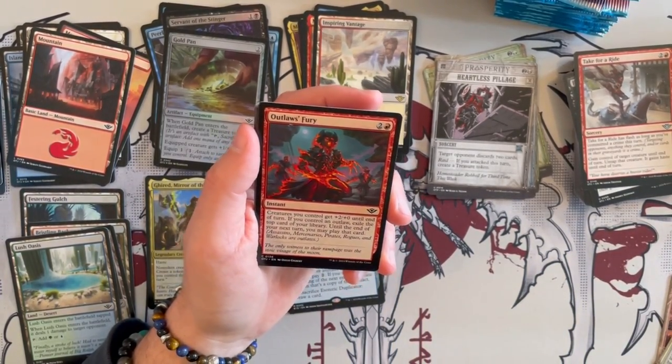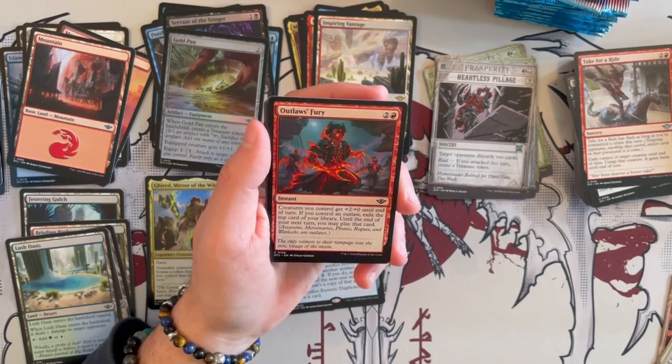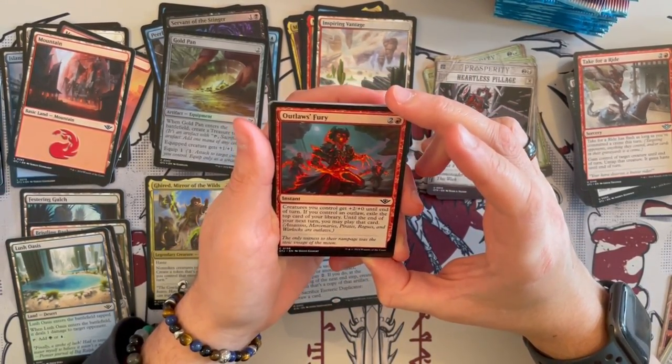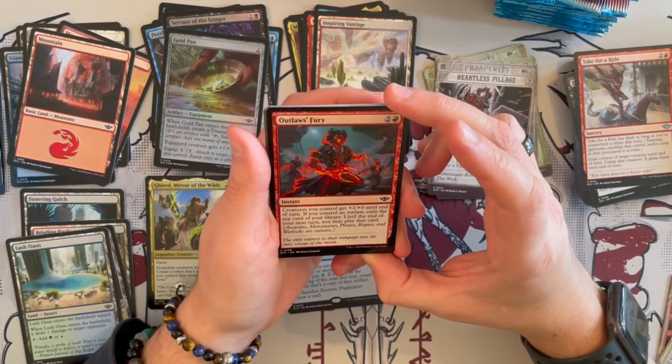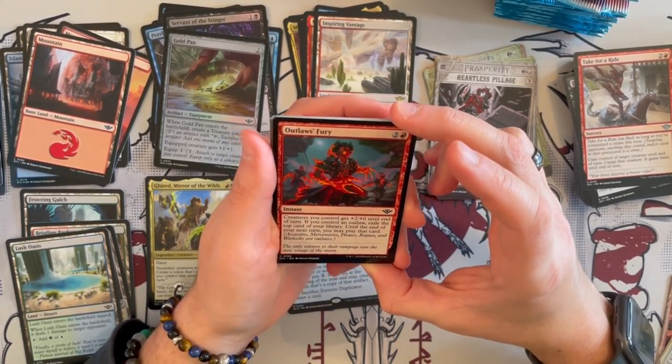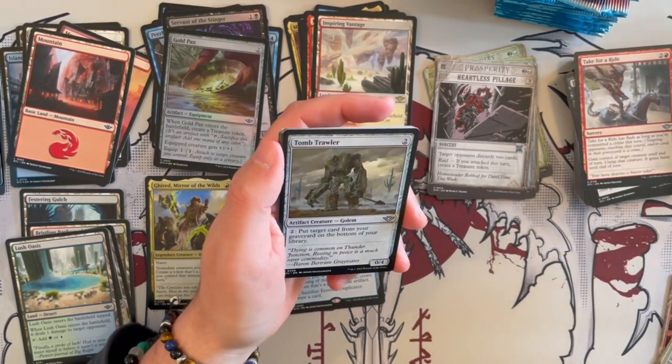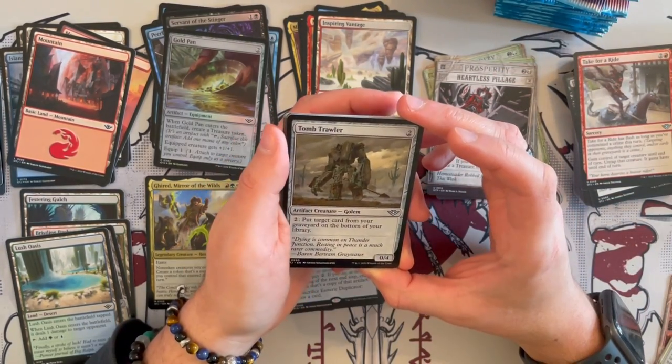Otlo's Fury is an instant for 3 — creatures you control get plus 2, plus 0 until end of turn. If you control an Otlo, exile the top card of your library until end of your next turn and you may play that card. It could be okay as an alpha strike overall, but in this color it can be quite slow.